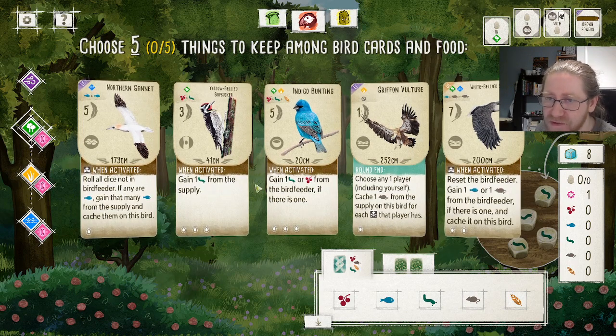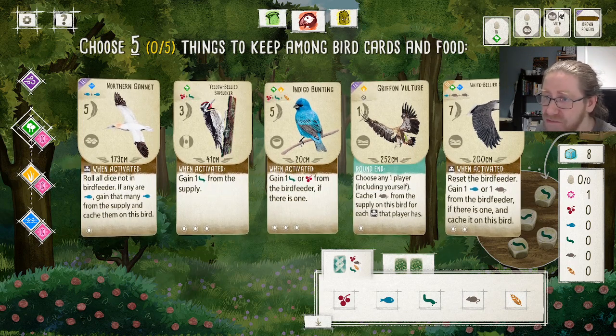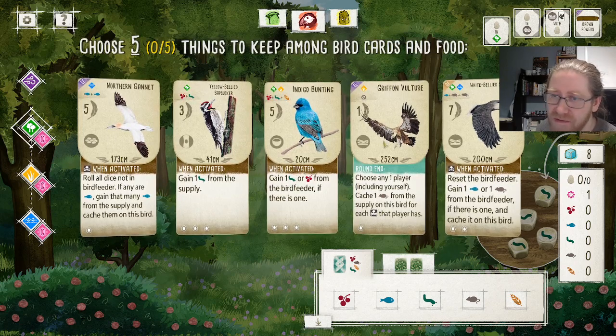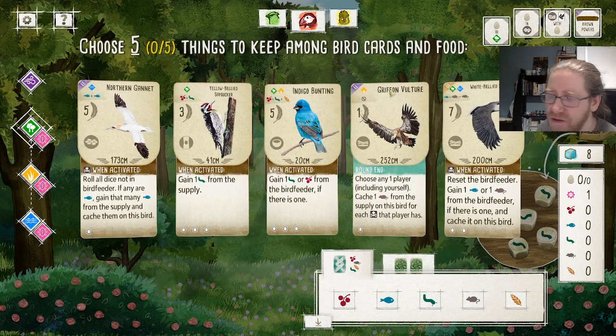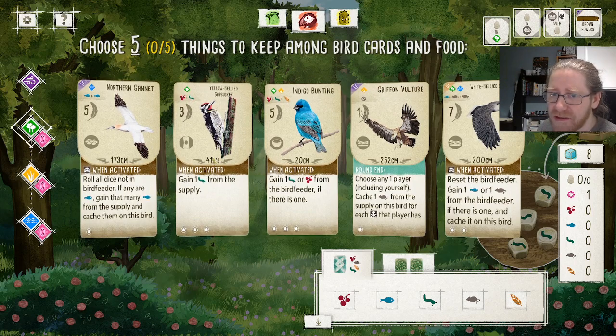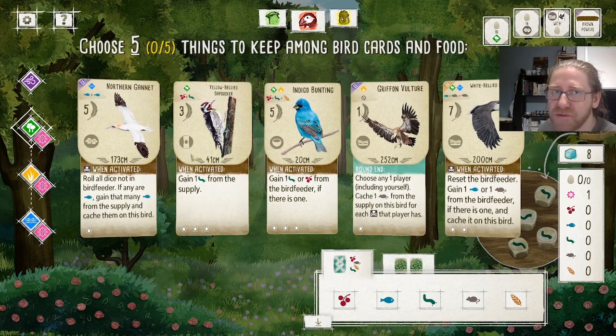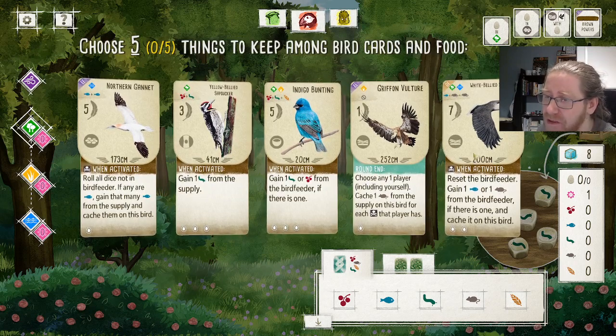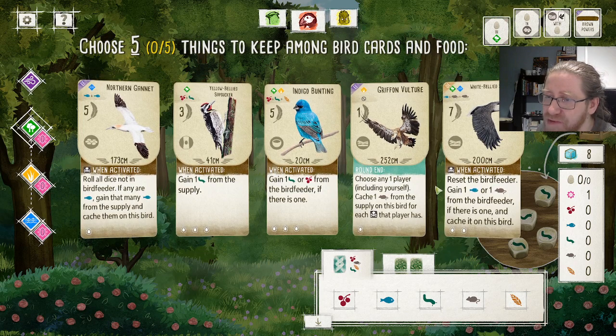I like some of the things we are seeing here. I like the Gryphon Vulture — it will net you points based on how many predators you play every end of the round. With our Northern Gannet, we can at least guarantee this will be worth five points. Also I see the Yellow-Backed Sapsucker; gaining extra food from the first bird in the forest is really, really good. And we have the White-Bellied Sea Eagle, which is also a potential predator.